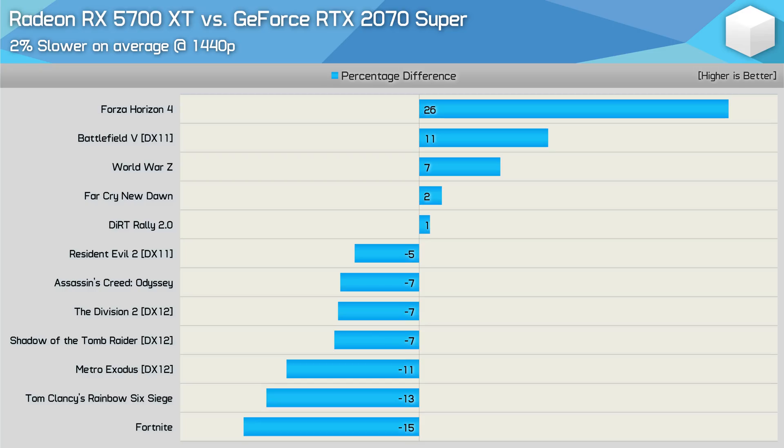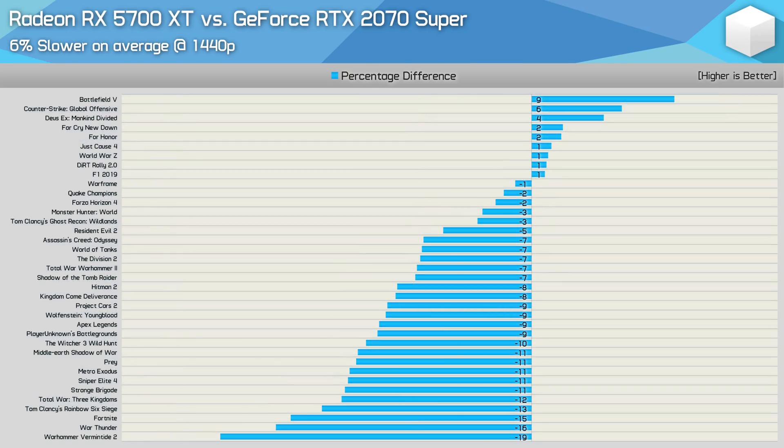Before we dive into the updated results, here's a look back at our day-one results for a quick refresher. There was no Apex Legends testing but we did include Forza Horizon 4, which was a massive win for AMD. At the time I noted that removing Forza would see the 5700 XT trail by a 4% margin. Today we're effectively removing that result as the 2070 Super is now faster in that title. From 2% slower in the day-one sample we now find the 5700 XT is 6% slower at 1440p across 37 games — not exactly an earth-shattering change.